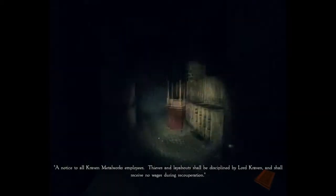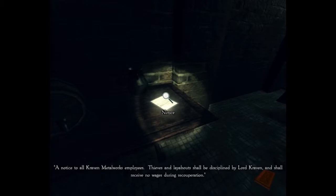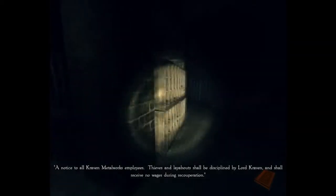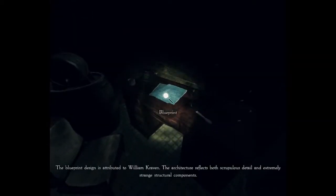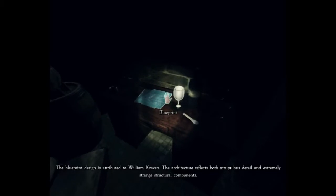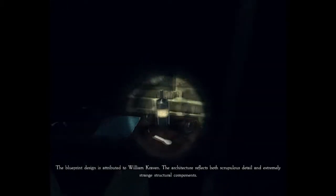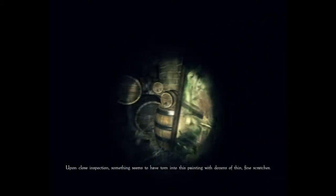Shall I read this? A notice to all Craven Manor employees: thieves and layabouts shall be disciplined by Lord Craven and shall receive no wages. I'm not one for reading. Blueprint design is attributed to William Craven. The architecture reflects both scrupulous detail and extremely strange structural components. Cool story. If only it actually had some form of purpose for the game — yeah, this really doesn't have any point, to be honest.